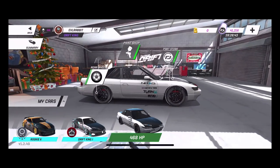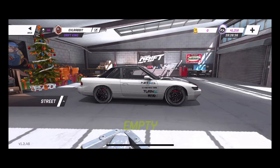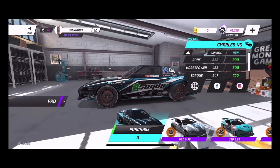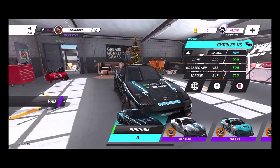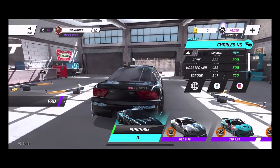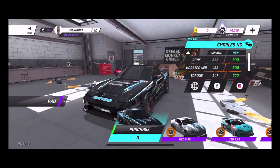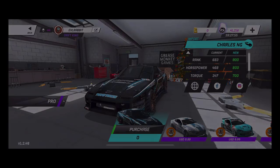On top of the S13, they did bring the BRZ — but when I bought my S13, the BRZ disappeared. I'm not sure if you can only get one of them or if it was a glitch. They also brought a new pro car, another 240 or 180, but it shows zero cost which I think is a bug, because when you try to get it, it does not give it to you. That car looks sweet though — S chassis, definitely my favorite chassis, so I really want to get my hands on it.